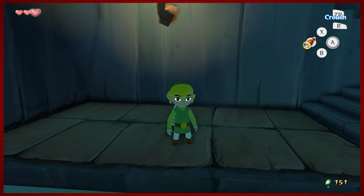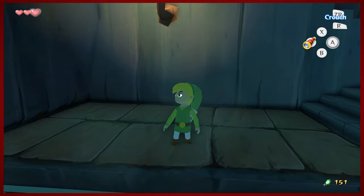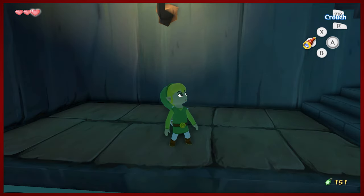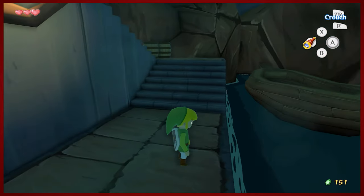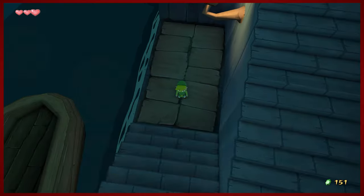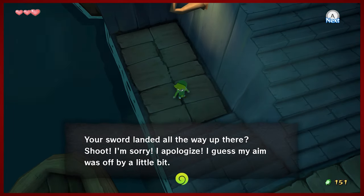Hey guys, D-Mike here. Hello and welcome back to another episode of The Legend of Zelda: Wind Waker HD. We were sailing the sea with Tetra and her pirate crew and we found out that our sister Aryll may be here on the Forsaken Fortress, taken here by that big old government drone. So now we're gonna go explore and see if we can get her back. If you like exploring, consider liking the video, commenting, and subscribing.